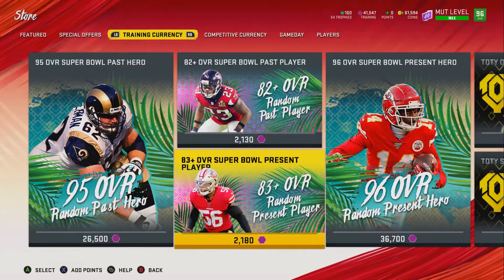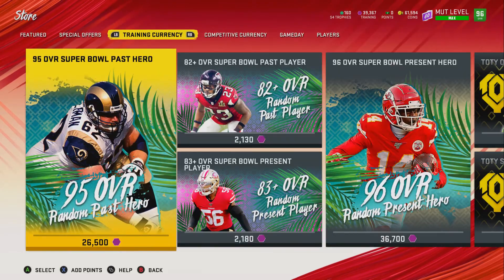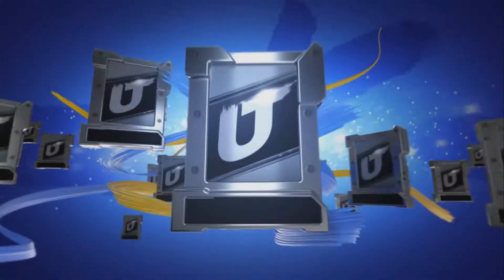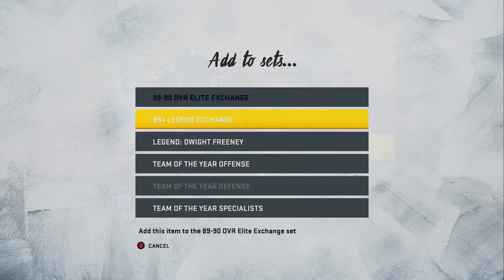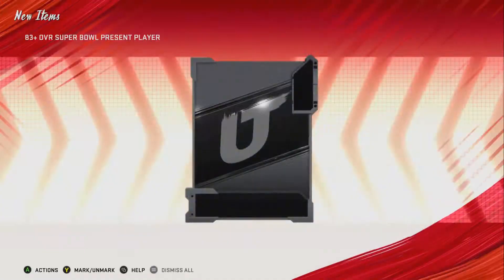Every time you pull an 85, you always want to put it into the 87-88 set. If you pull an 87, that will go into the 89-90 set. If you pull an 88, you sell it — those go for anywhere between 28k and around 40k depending on what card it is. When you pull an 87, you're either going to be putting that into a team of the year set, whether it's offense or defense, and if you already have it there, you put it into the 89-90 set. I would put an 87 in the team of the year first, and only focus on one team of the year set at a time.